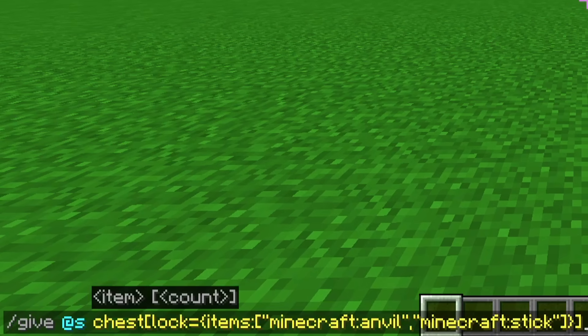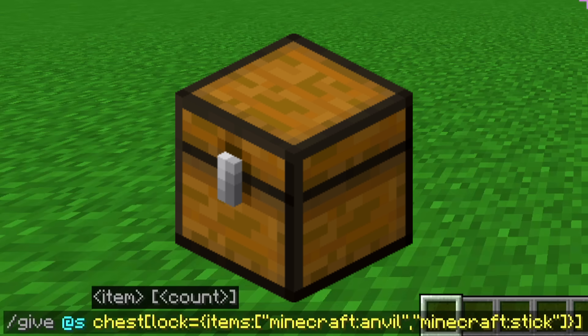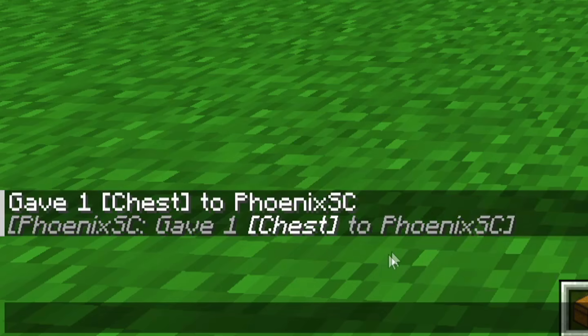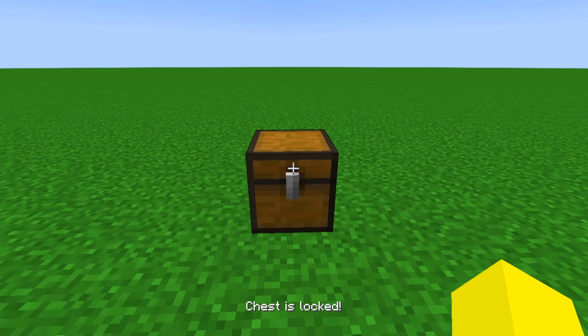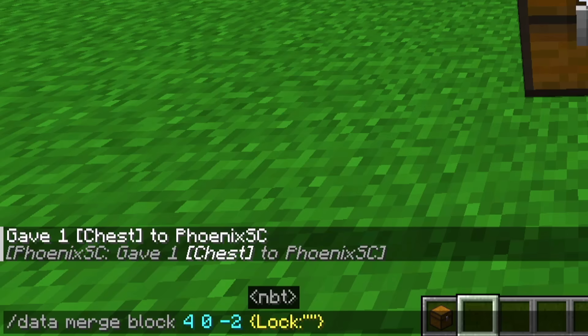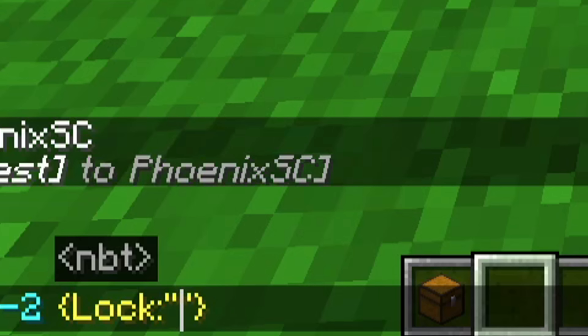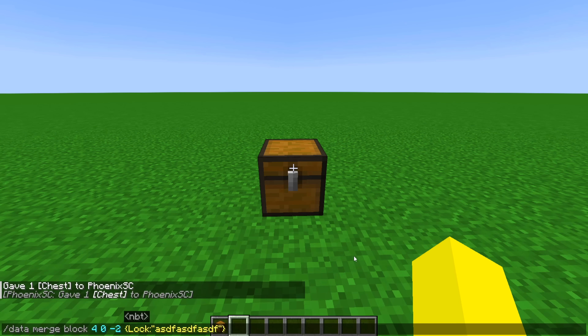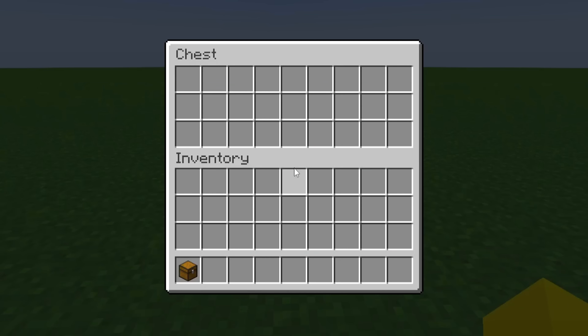The last thing I'm going to go over is how to lock chests in the newest snapshot. You'll notice it's logging my admin commands from console into the chat — I believe this is a bug. You can see if I place the chest down, I cannot open it. Chest is locked. Previously, the way to lock a chest was through adding NBT to lock it with a key code, and then if you have an item named that string, you'd be able to open it. That is no longer how you do it.